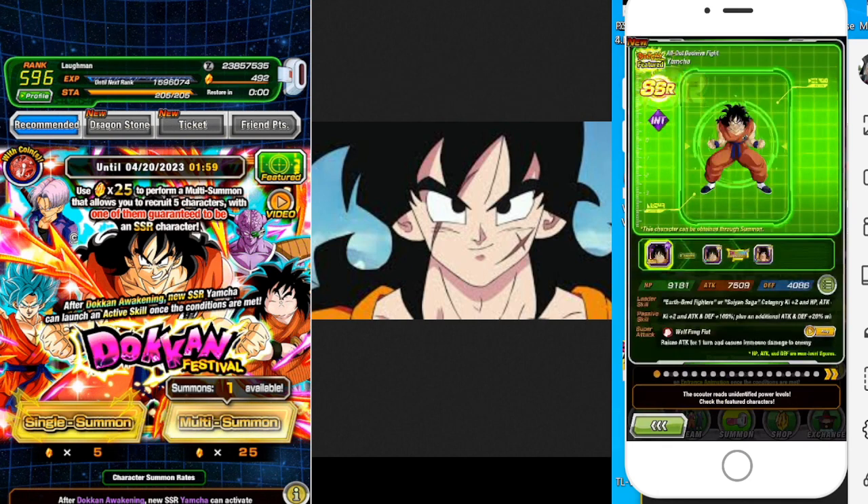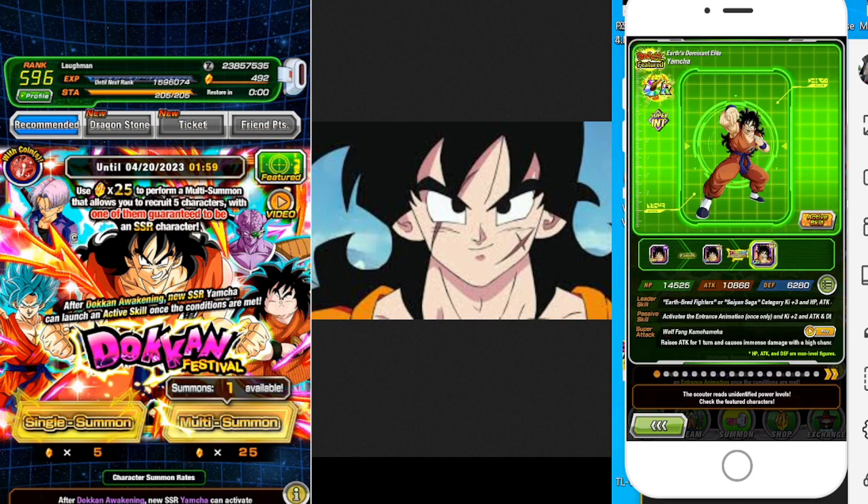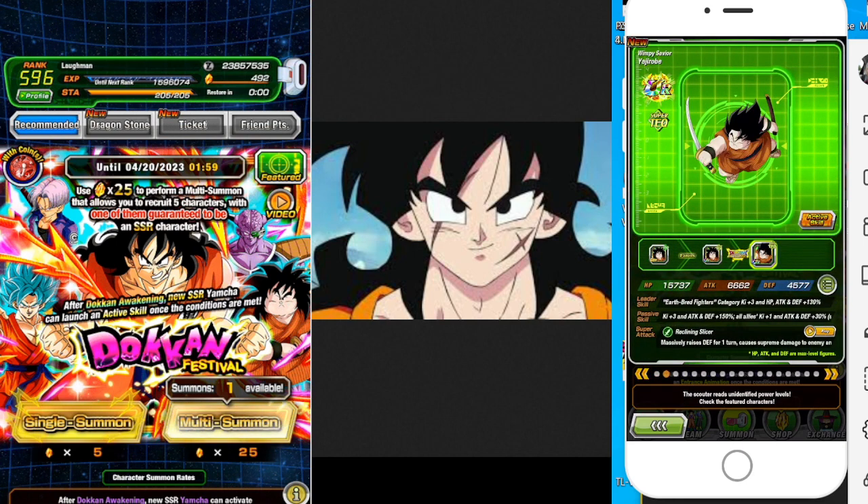On the right-hand side is my paid account, on the left-hand side is my free-to-play account. Dokkan music — I believe it's a Super Shruder theme in Guitar Farmer. Anyway, we have our INT Yoncha here, it's a Dokkan Fest, and the support character is Yajirobe.